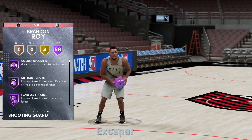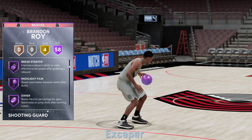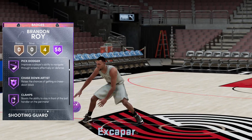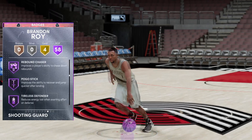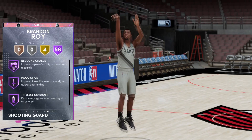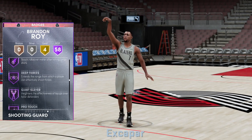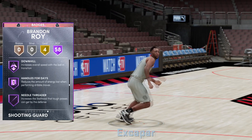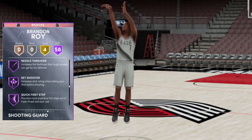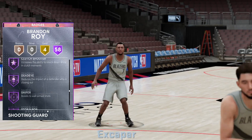We have 58 Hall of Fame badges and only 4 gold, so you can assume that basically everything we need is going to be covered on Brandon Roy. He's got defense, he's got playmaking, he's got shooting, he's going to be able to get inside and literally dunk on everybody. He can horse it with a Hall of Fame rebound chaser if we need that. There's Hall of Fame clamps, Hall of Fame ankle breaker, downhill, quick first step, range extender, catch and shoot, sniper, all the wonderful stuff. Has showtime and still the refinisher if you're on current gen.